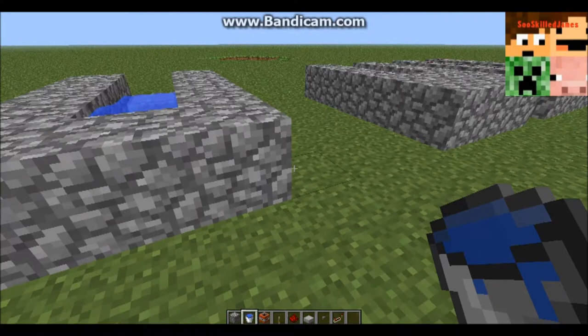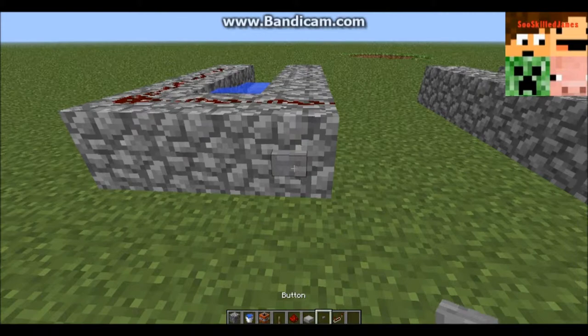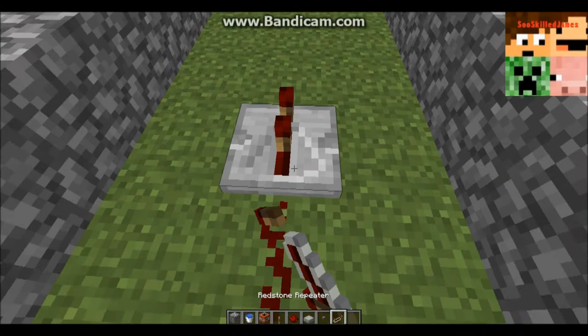Pretty much what you do is put redstone along here, all up there, and you replace the button there. Then you have redstone coming out here, and you want it all the way to the last one.